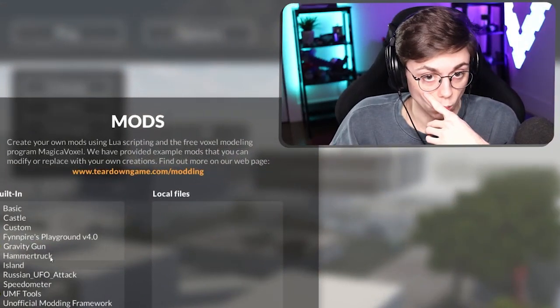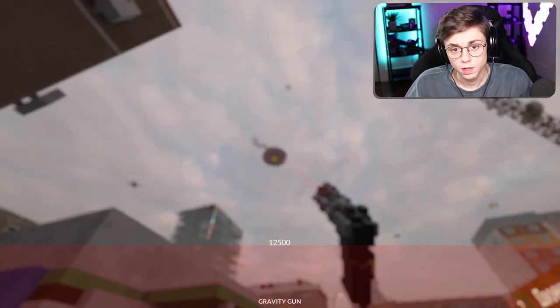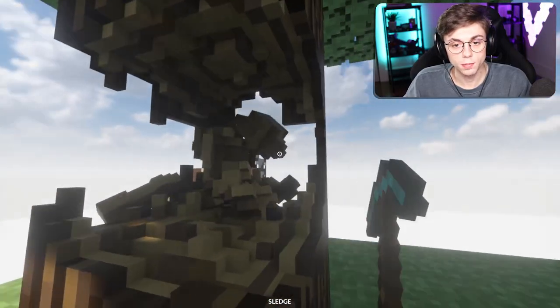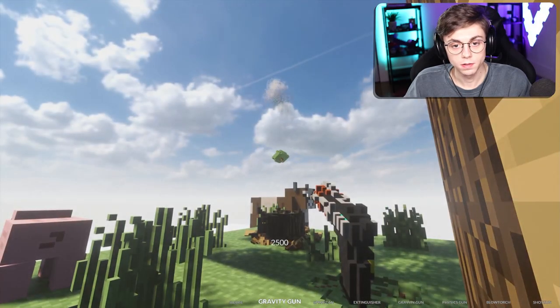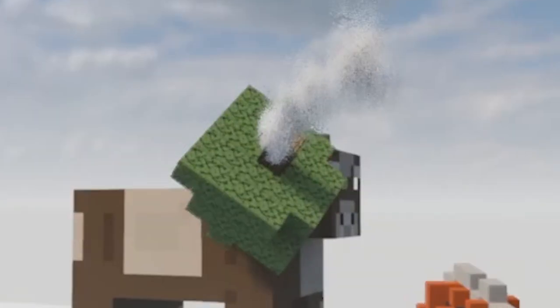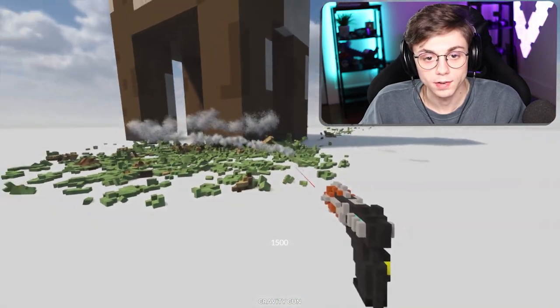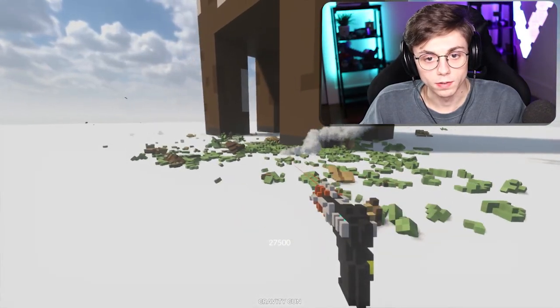I want to see what happens when we take this to Russian UFO Attack — can I defeat the UFO? There he is. Okay, 2,000 might be a good number. Try and get this tree to hit the cow. Yes! There we go baby, keep pushing. Very fun mod — I like this a lot. You push it around, you can do anything with it. We're maxing it out — more power, look how fast they go!